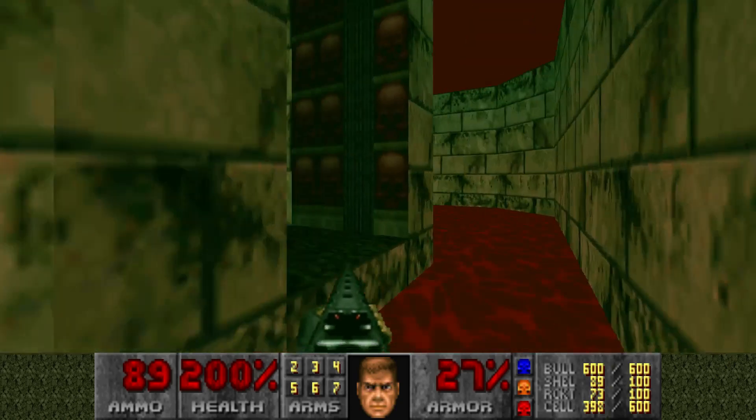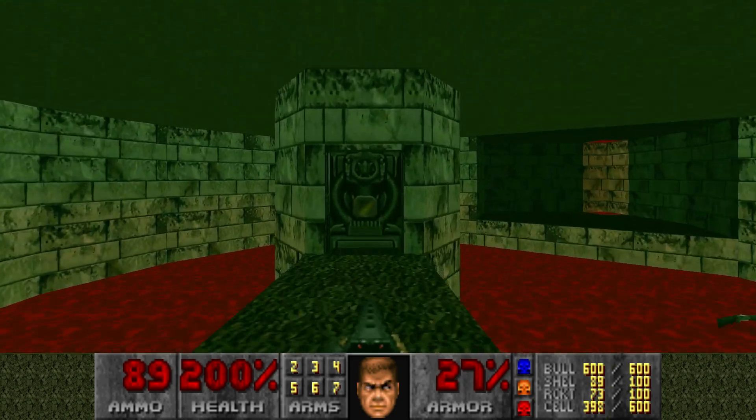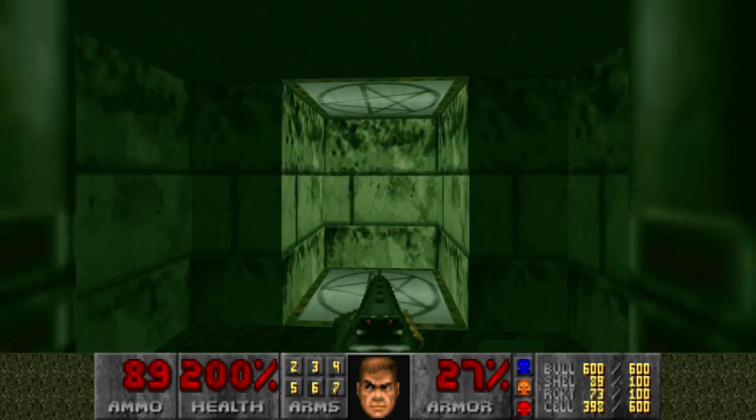You'll see it raises that platform and there's the last yellow keycard door. To go to the final yellow keycard door, go into that red keycard door, and that's the end of the level.